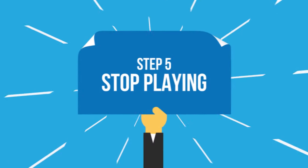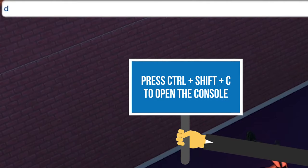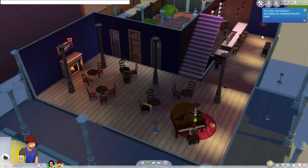Let's see how to stop the game properly. Pause the time, open the game console, and type disconnect. Afterwards, save and exit the game.